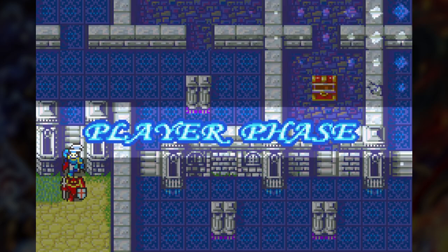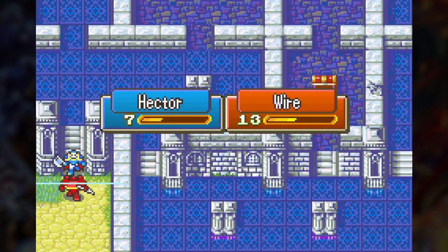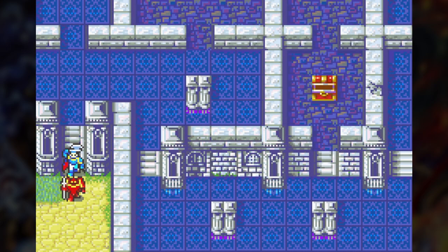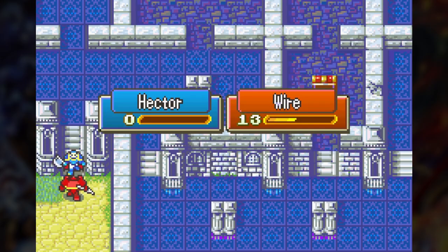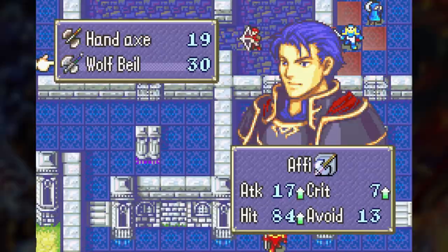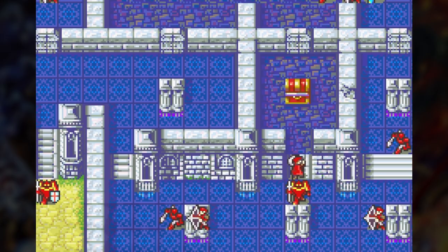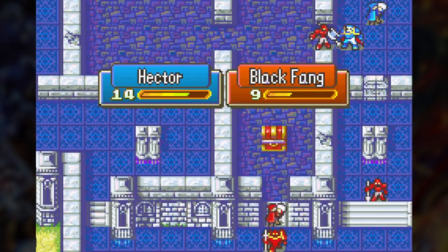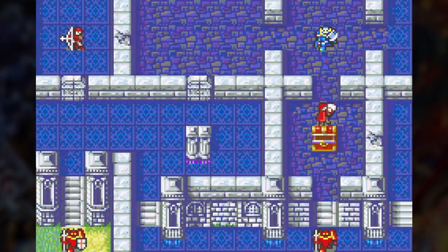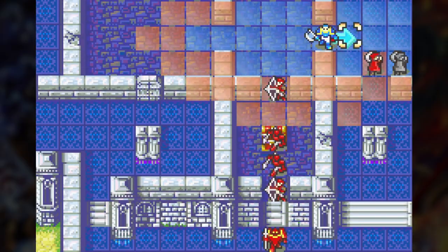Hector can solo chapter 11 without too many issues — it's definitely designed for him to do most of the work. Although my first attempt at this chapter had a bad ending: Hector missed a 92% kill shot on the boss and then got killed on enemy phase. So starting out on the next attempt, what I like to do is destroy this wall and take out the archer and soldier, and while that goes on, that enemy thief will go around opening doors and that chest. I'm not even going to try to get the red gem.